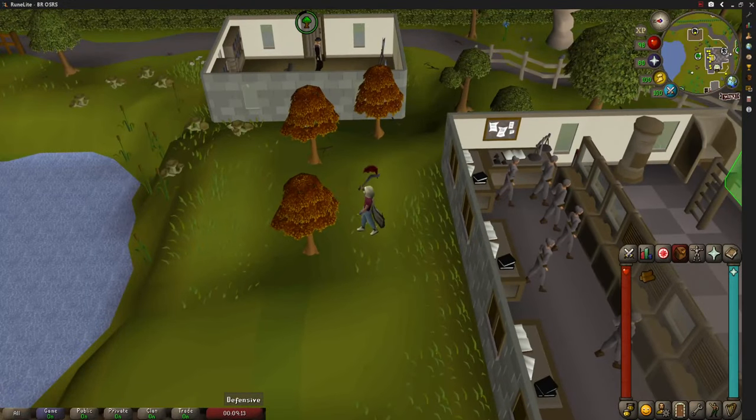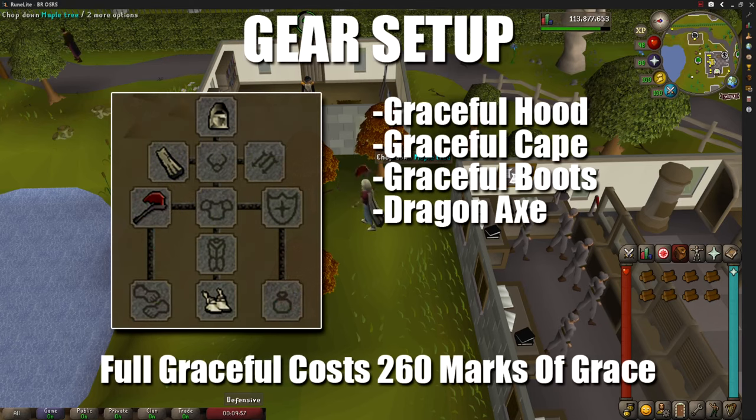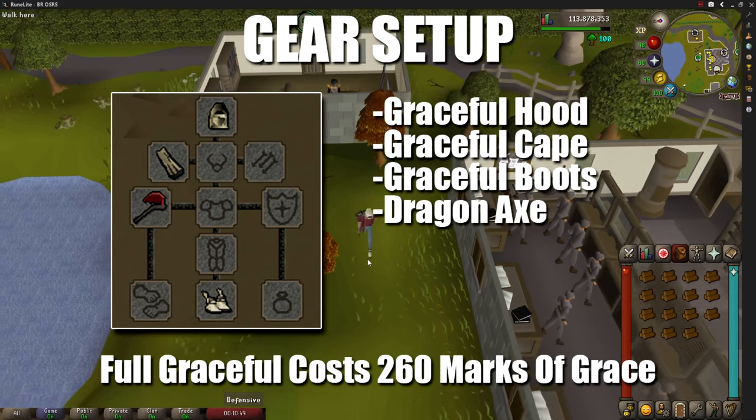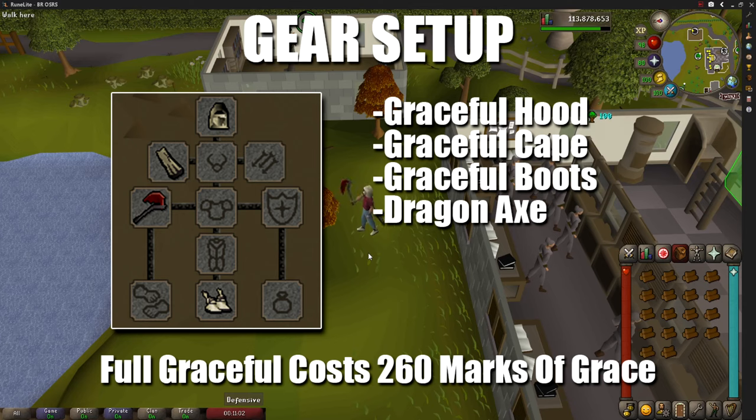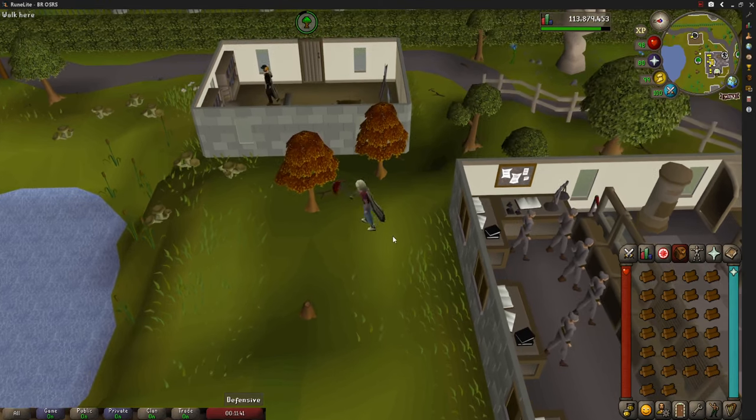Maple logs were released to the game on the 25th of March 2002. The only requirement is level 45 Woodcutting, though I recommend being a fair bit higher. My gear for this video is a graceful hood, graceful cape, and graceful boots. The axe I'm using is the dragon axe, usable at level 61 Woodcutting, valued at around 38,000 coins on the GE. The location is Seers' Village, cutting behind the bank so we can bank quickly.